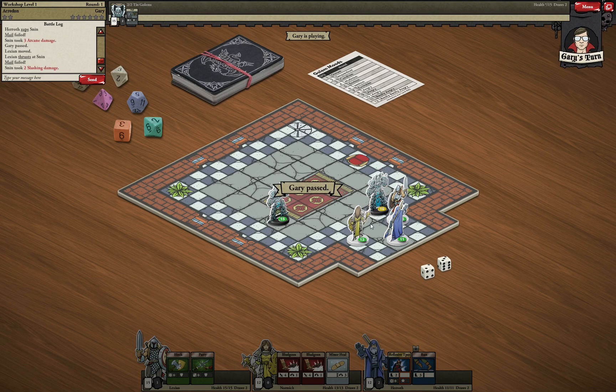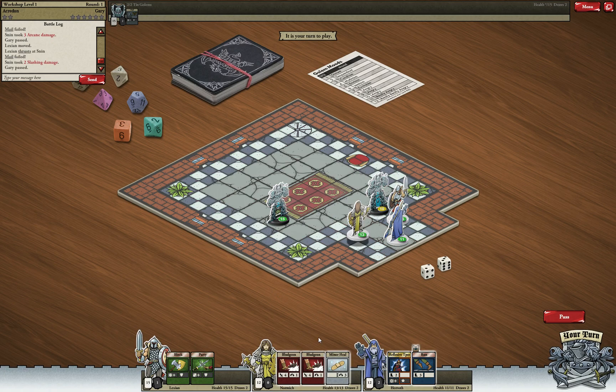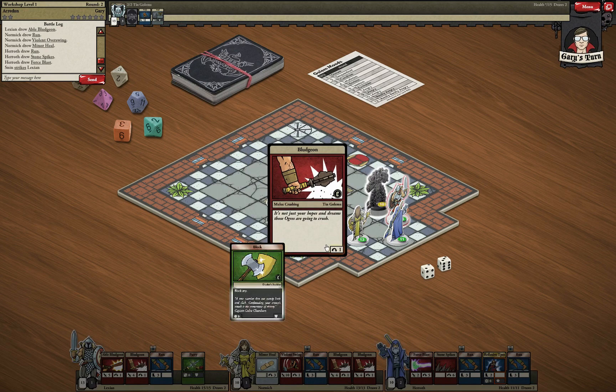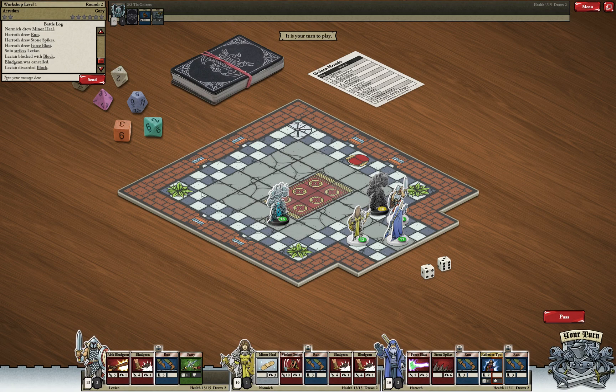The healer is out of range, I don't want to move the wizard, and these are defensive cards for next turn — so let's pass. Our priest has three cards so I have to discard one. I'll get rid of the Minor Heal since I'd like to keep offensive cards in hand. Next turn — because the opponent was the first to pass, he goes first in the new round. But now it's our turn with new cards.